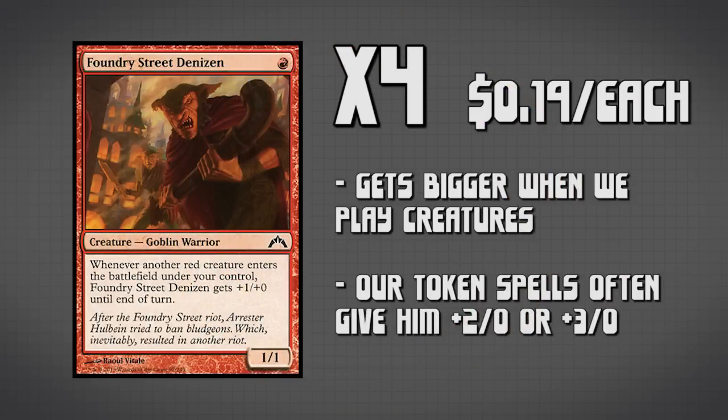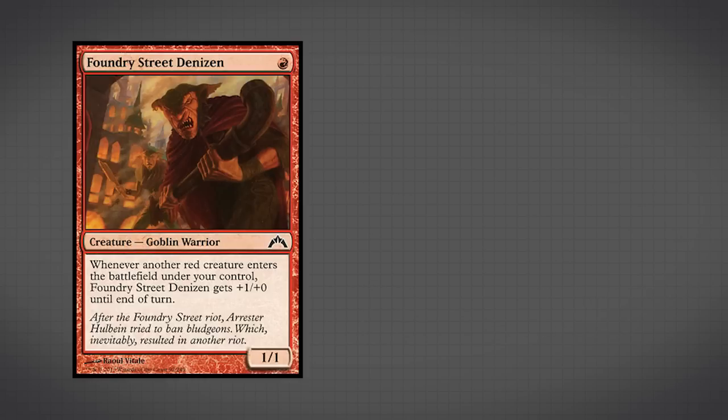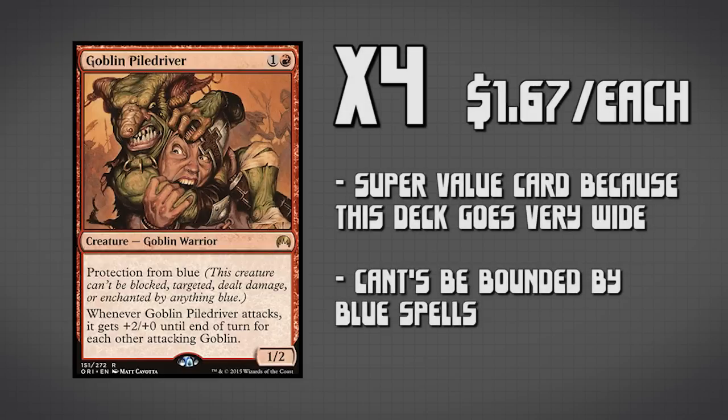Starting out with 4 copies of Foundry Street Denizen. This card is probably one of our best 1-drops because he comes into play as a 1-1 for 1, but whenever another red creature enters the battlefield under our control, he gets +1/+0 until end of turn. Because we're going to be making a bunch of Goblin tokens, this guy's actually going to get really big really fast.